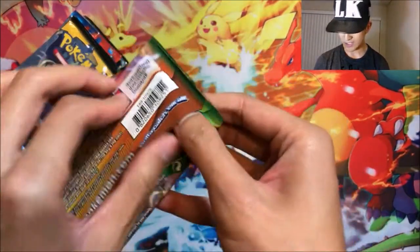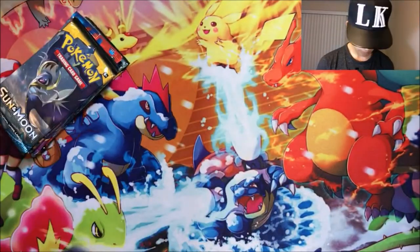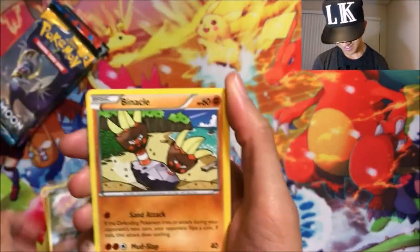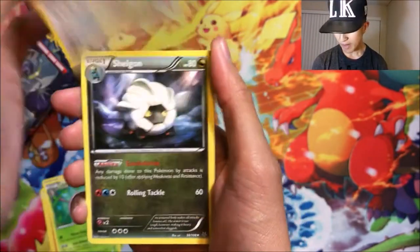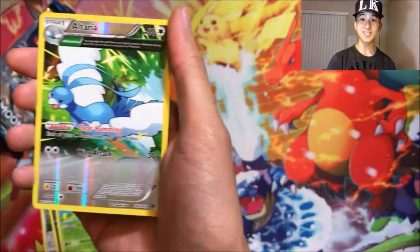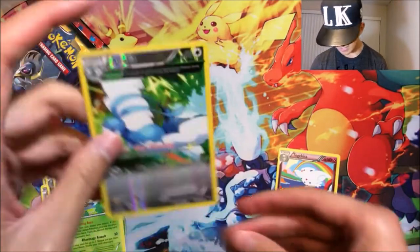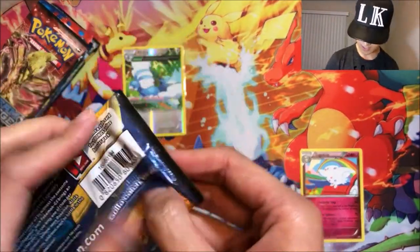First pack: Roaring Skies. Let's just get right into this without further ado. We got Inkay, Binacle, Hawlucha, Cascoon, Mew, Berry, Scolipede, switch, Ninjask — oh, reverse rare Altaria, if I can say it right — and a Togekiss normal rare. Oh my goodness, getting started with that normal rare combo.